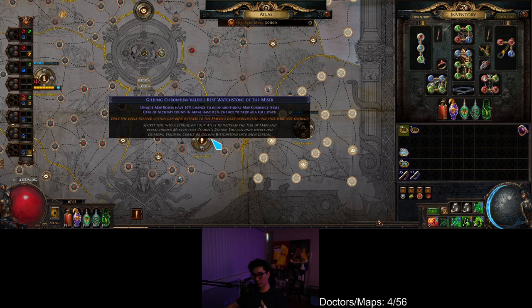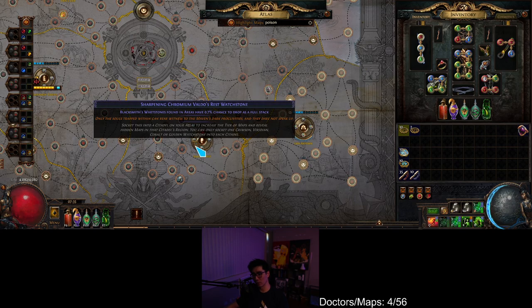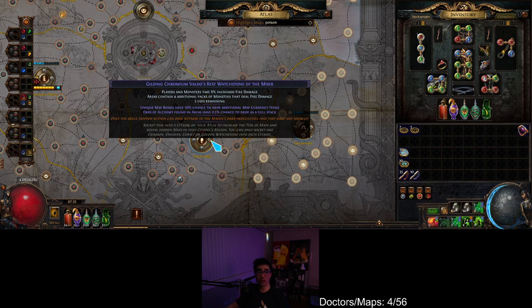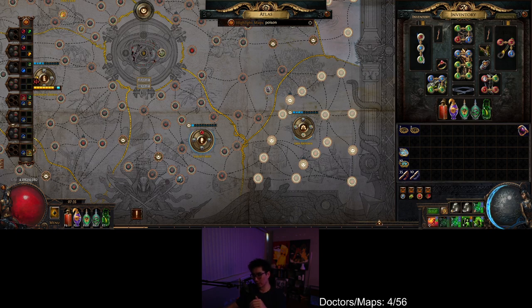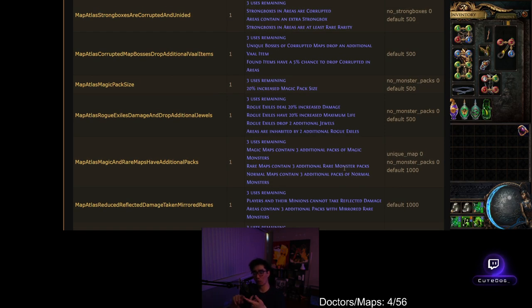Let's just practice right here. These don't have any sextants on them — the blue text is just the watchstone rolled itself. I'm going to roll three on here. As you can see, I got fire damage. If you're ever wondering whether something is 1,000 weighting, you'll learn these quickly. Basically, sextants that grant packs are 1,000 weighting — things like cold, fire, chaos, poison, lightning, monsters that heal. All these pack-size type mods.